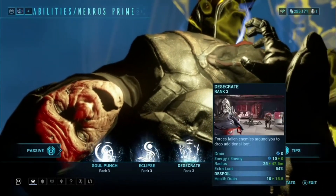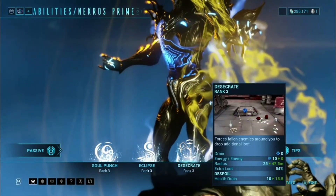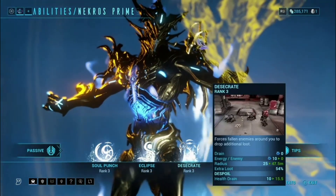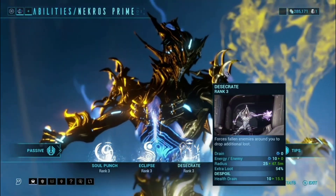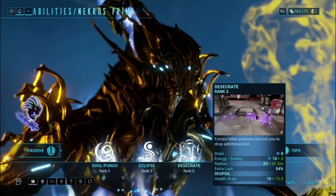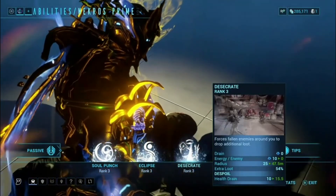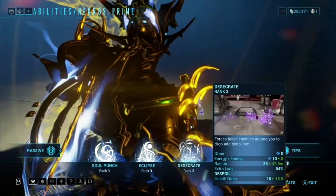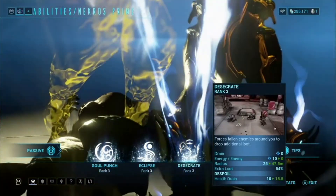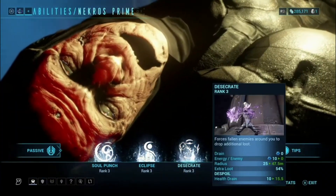The third ability is Desecrate. All dead bodies within an AOE get desecrated and drop additional loot. At max rank it stacks up to 54% per body, and that stacks with other Nekros players. It costs 10 energy per corpse, and increasing your energy capacity means you can desecrate more bodies faster. This is also affected by ability efficiency, letting you decrease the energy spent per body desecrated.